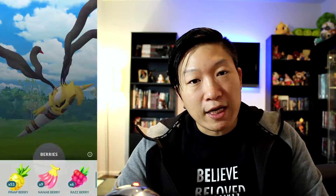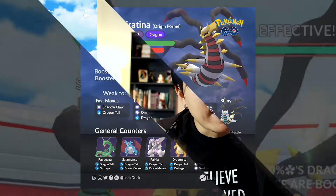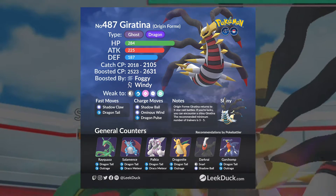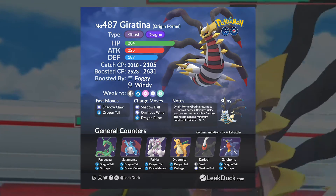The weather boosts that you're going to want to look for are Windy Weather and Foggy Weather. These are going to give your Pokemon a huge boost, but these also boost up Giratina, considering that it is a Ghost-type as well as a Dragon-type. So if you want a weather-boosted Giratina Origin Form, these are the weather boosts to look out for. The Perfect IV Catch CP for Giratina Origin Form is 2105, and if it's weather-boosted, it's going to be 2631. So if you want a perfect IV Giratina Origin Form, these are the CPs that you will want to target.